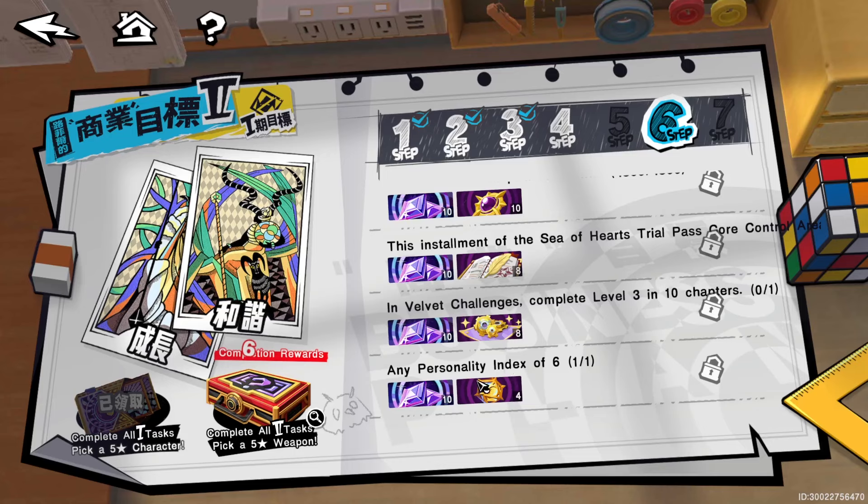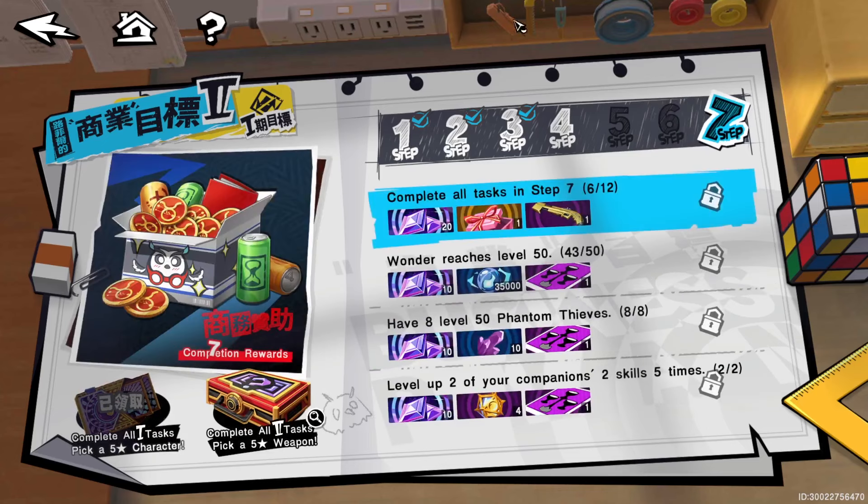Next is the persona index — your status or star stats. Make sure one of them is level six. Pretty easy to get done.